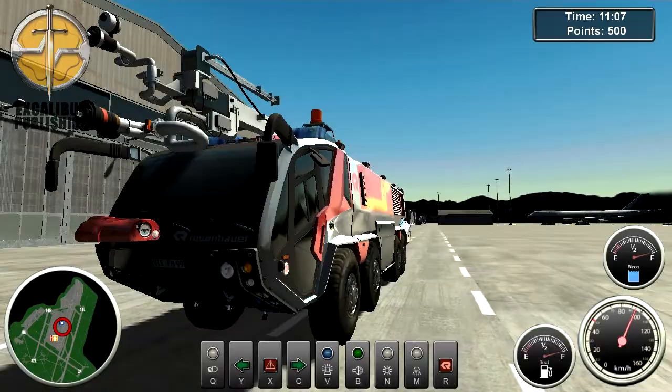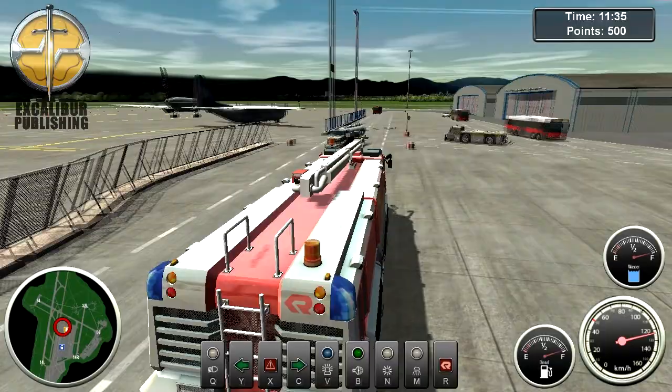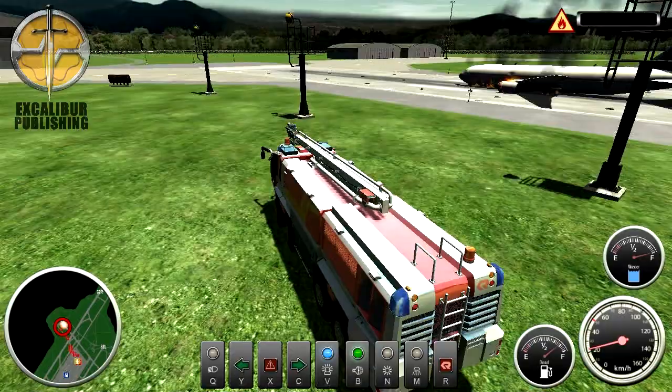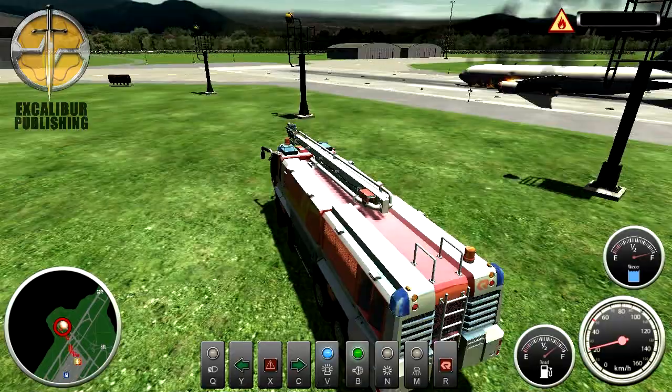But things start to heat up when you get behind the wheel of the Panther. This all-purpose vehicle is mounted with three ways to combat fire. At the front you have a sprinkler-like system for small ground-based flames and a low powered hose. On top of the vehicle is an extendable arm that houses a high-pressure water cannon.